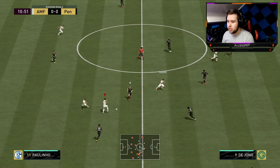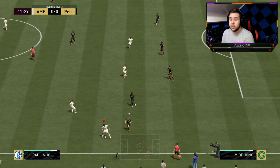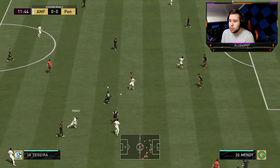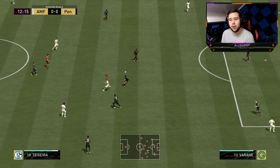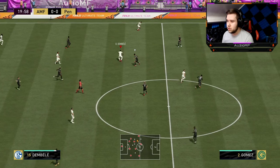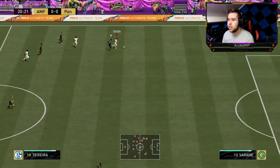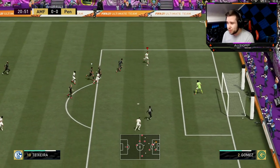Something I should notice straight away with Alex is his dribbling. Because I had the other card on a Hunter chem style and this card on a Finisher, his dribbling should be better. Just by dribbling like this I can tell it's slightly better, but it's not a huge difference. Alex has made a decent run in behind — look at that acceleration instantly coming into play, look at the sprint speed.